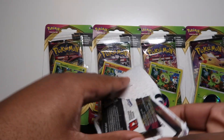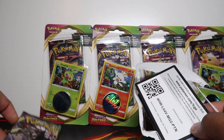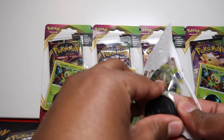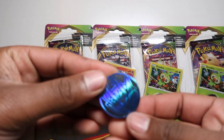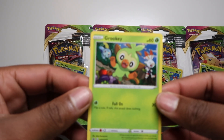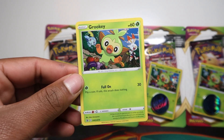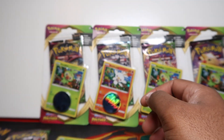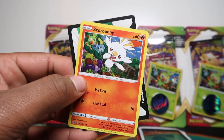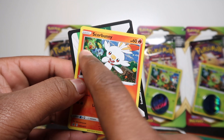In these single blisters you get one pack, a code card, the promo cards, and an Empoleon coin — they've done the coin multiple times before. You get the Grookey promo, and you can see Sobble and Scorbunny there too. In the Scorbunny one, we also have Grookey and Inteleon.